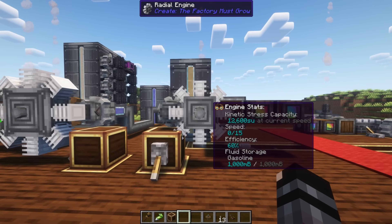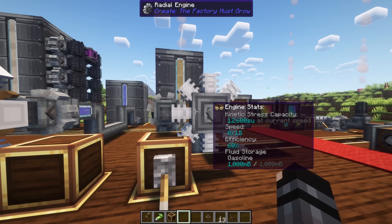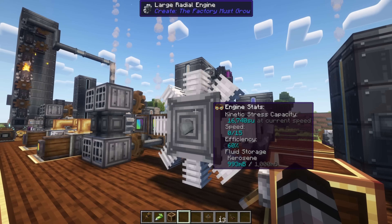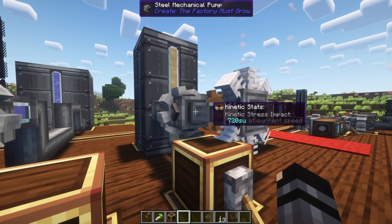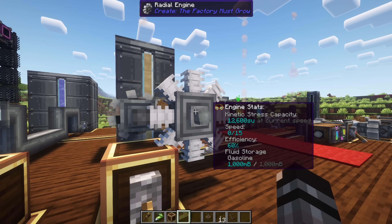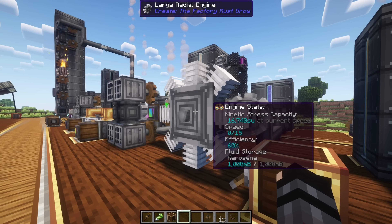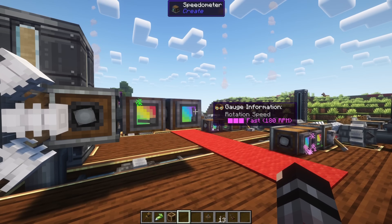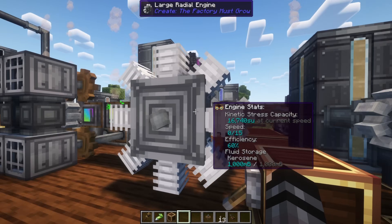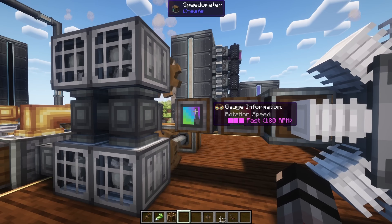There are two more engines that work a little differently: the radial engine and the large radial engine. These don't require getting rid of CO2 — you only need to give them fuel. The small radial engine runs on gasoline and the large one runs on kerosene. The standard radial engine gives 12,000 stress units at 180 RPM, whereas the large one gives 16,000 stress units also at 180 RPM.